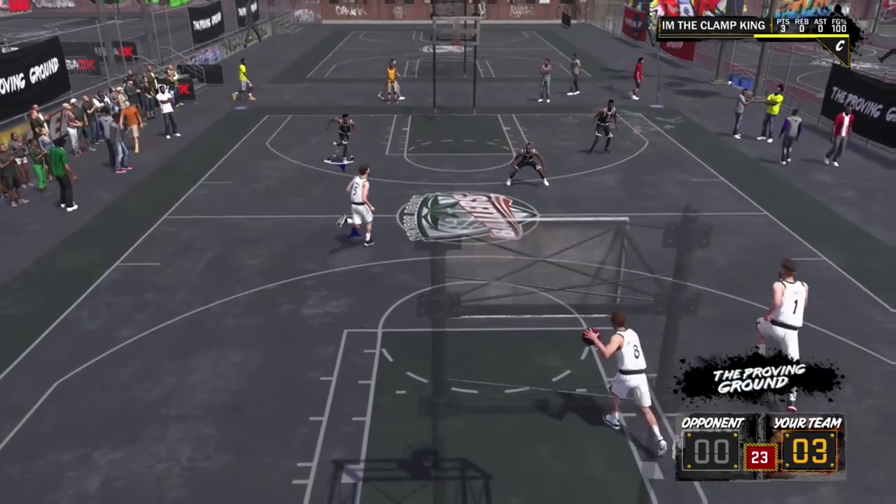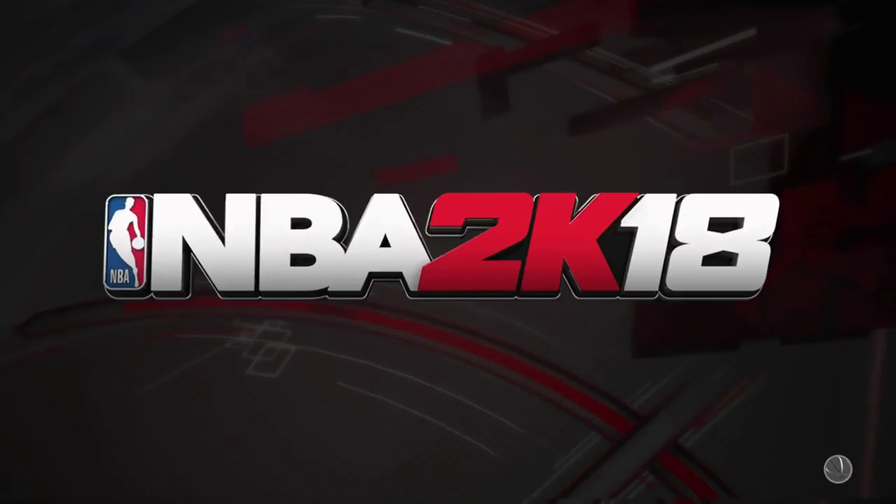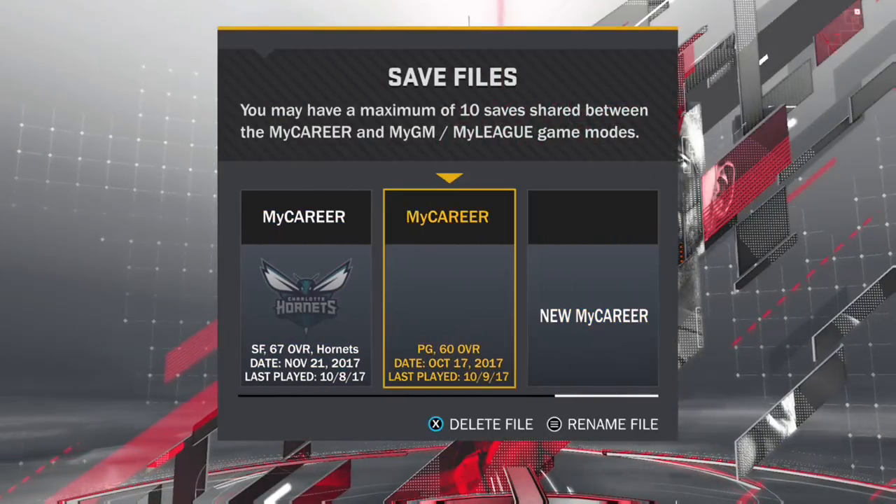When you get to your first game, immediately quit out of the game. Unfortunately you cannot skip cut scenes, so basically all you got to do is watch cut scenes. Once you get to the game you quit, then you load right back in and it'll put you after the game - it'll basically just put you back into your proving ground and the game will be over. The proving ground, or the prelude, whatever you want to call it - getting to My Career - it takes about an hour to complete. If you do this method where you just quit out of every game, you can get through it in 30 minutes.